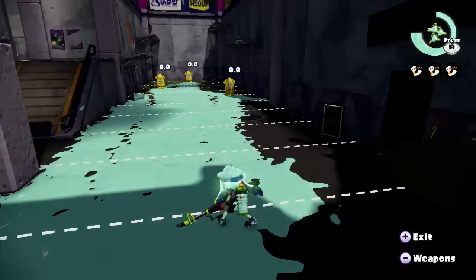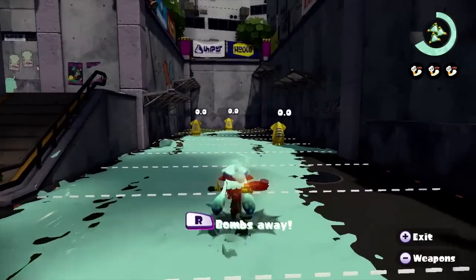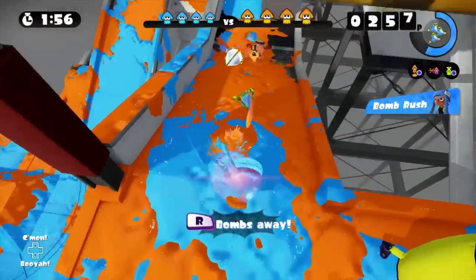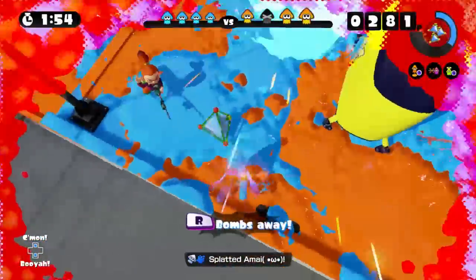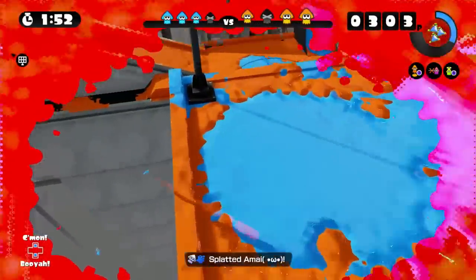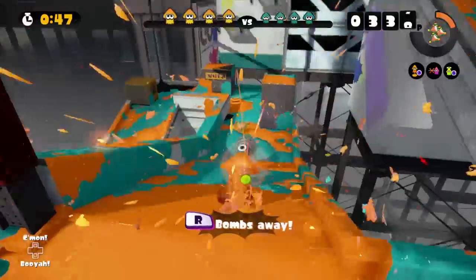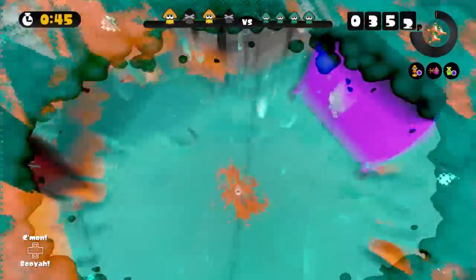There are important things to remember when activating the Bomb Rush. For one, you can still use your main weapon. Two, throw a bomb at your feet occasionally to keep opponents from rushing to your face. And perhaps most importantly, don't forget that the bombs can slide on the ground and only explode when they've landed on it. Some locations just aren't suited for this special.